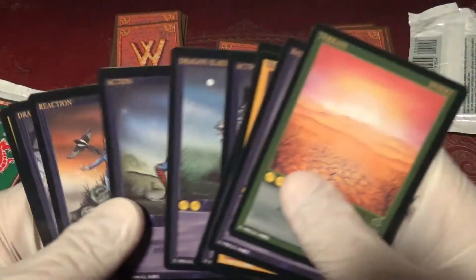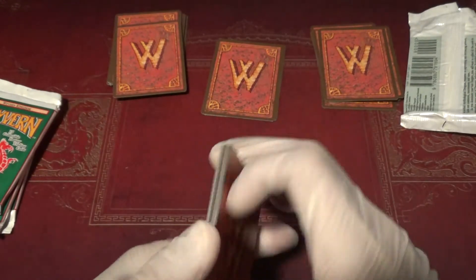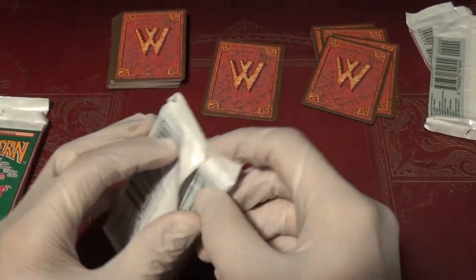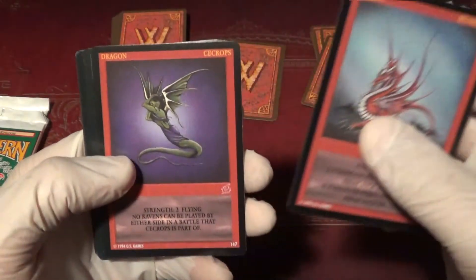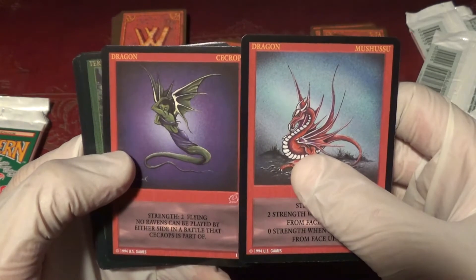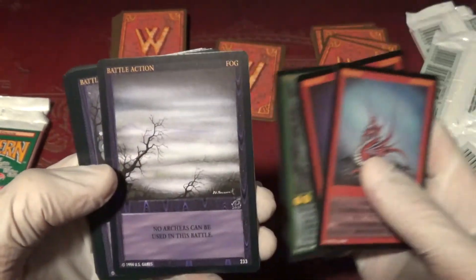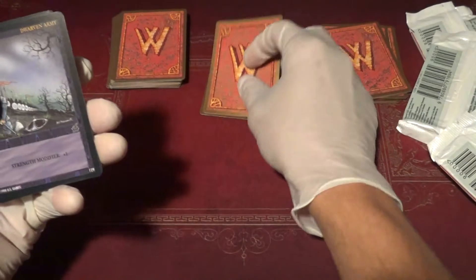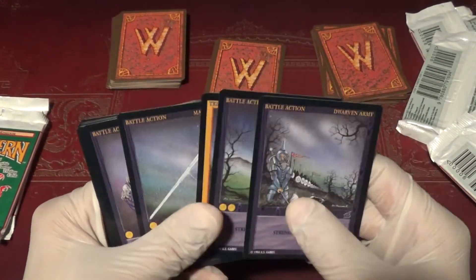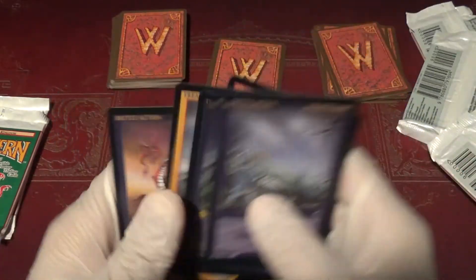Then Meteor Shower, a City, and Sir Lancelot — strength three or less. Treasure and Princess Libyas. The other one's Maiden in Distress. Pack number four: Mushusu, Seacrops — no ravens can be played by either side in a battle he's a part of; I think Ravens is plus two to a flying dragon. Tunnel and Fog — fogs are rare. No archers can be used in this battle. Feels weak to me, but maybe it's an R2. There are R2s and R1s — R1s are twice as rare. It feels strange saying R2s are twice as common.